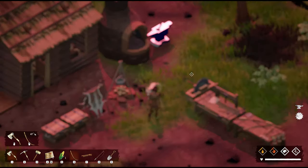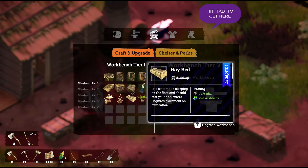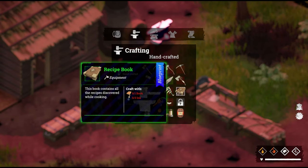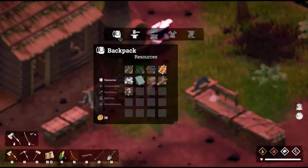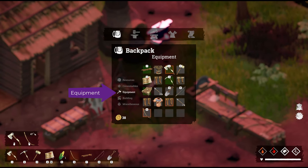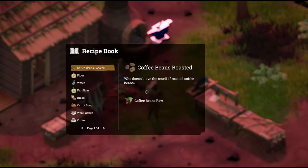You're going to craft — I think it's three ink. You'll need three ink and a book to craft a recipe book. When you have a recipe book, that will show up in equipment. Go over to your backpack, then equipment, and there's your recipe book. You can assign it to a hotkey if you want.